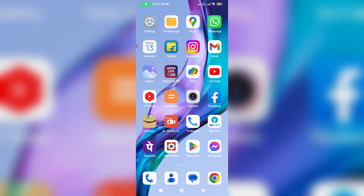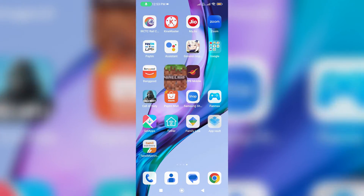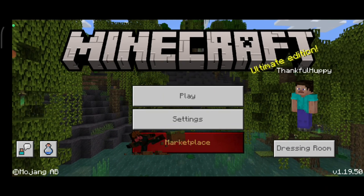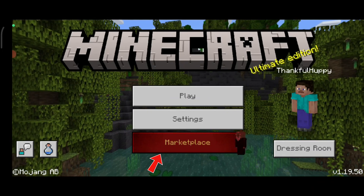Once you've checked your mobile data as well as your WiFi network, make sure your internet is working normally. Then open Minecraft one more time. Now you can see the marketplace is visible and my Minecraft account is ready to play.